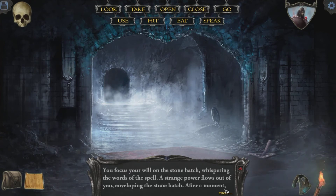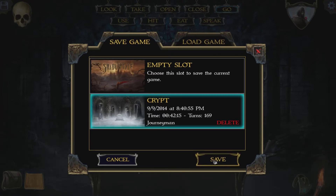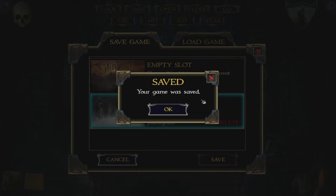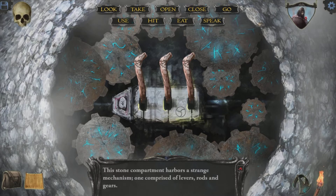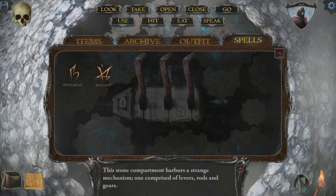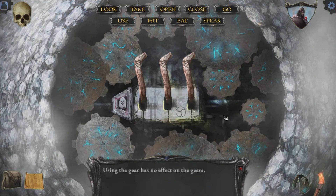You focus your will on the stone hatch, whispering the words of the spell. A strange power flows out of you, enveloping the stone hatch. After a moment, the stone lid opens. So this is as far as I've gone. Let's save this. You lean in close — the stone compartment harbors a strange mechanism, one comprised of levers, rods, and meters. I wonder if this one goes in that empty space right there. Using the gear has no effect on the gears — why not?